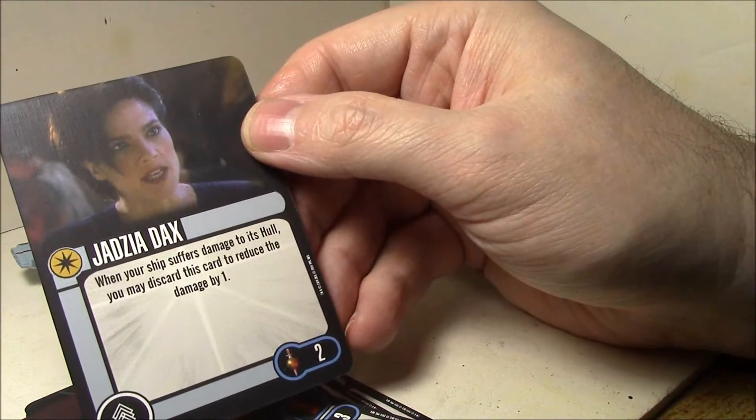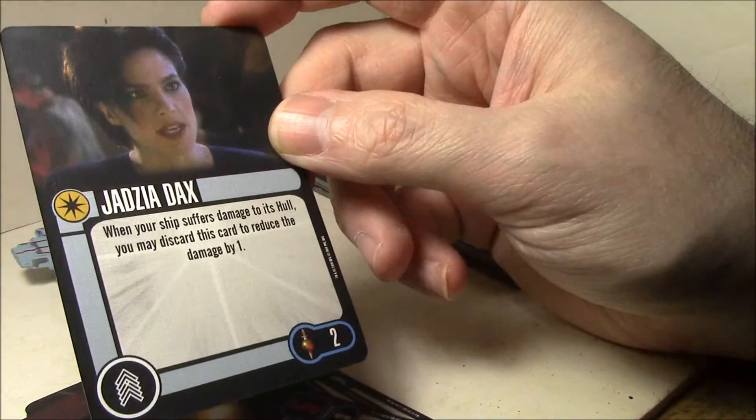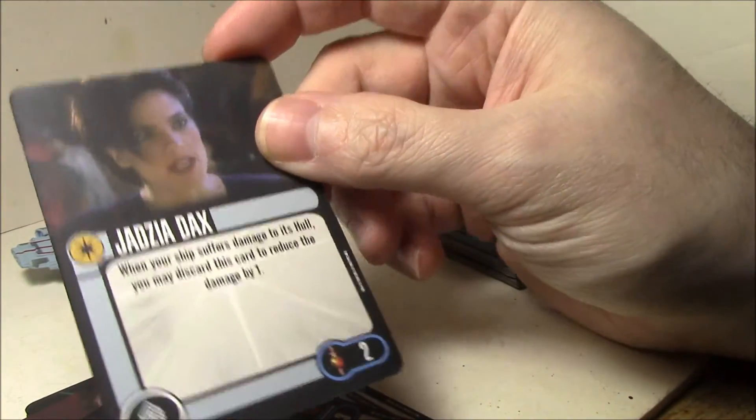Dax: when your ship suffers damage to its hull, you may discard this card to reduce that damage by one. So she basically is two points for absorbing a hull damage.